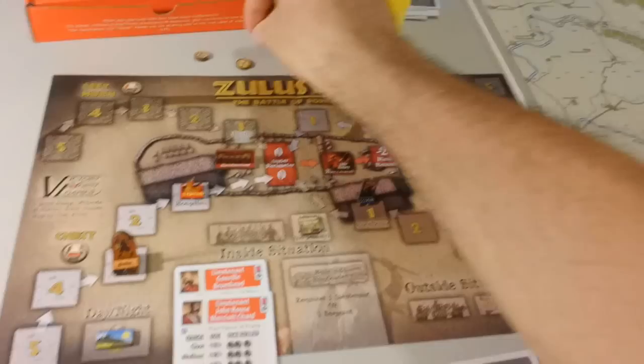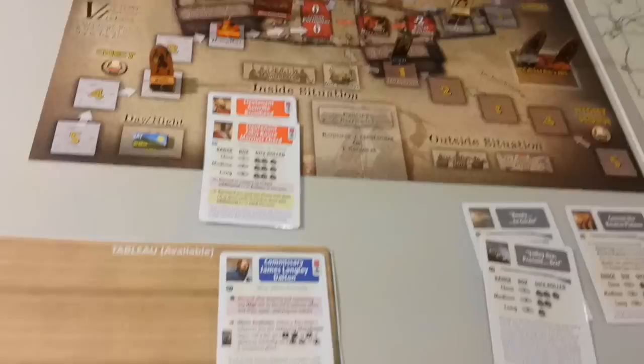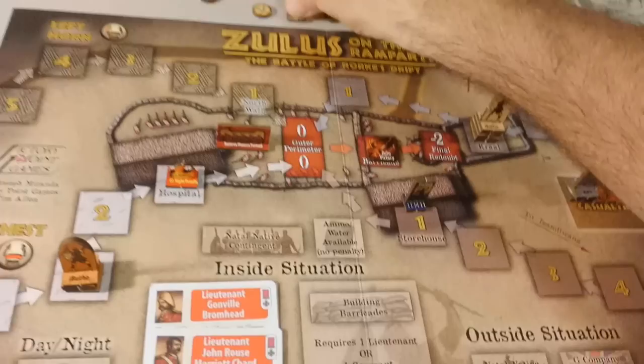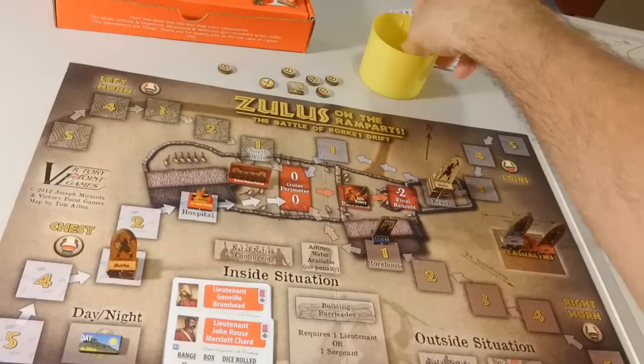We go to the next Impi chit. The loins advance one space — to their number two. So we have an action and we have the problem of the ammunition water low. We could use Commissary James Langley Dalton to deal with that. If we fire now it's with a minus one, and it would be a shame to use the reserve platoon with that penalty. So we put Dalton back in our hand and remove the minus one penalty.